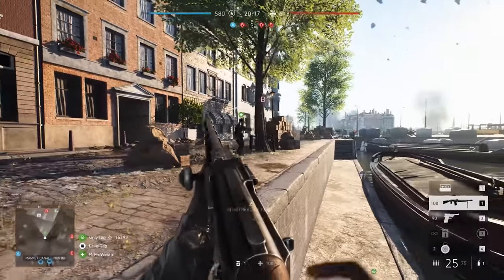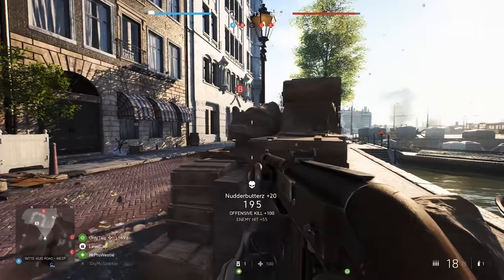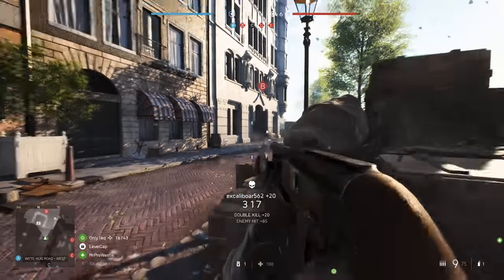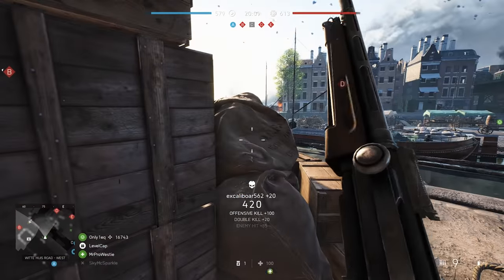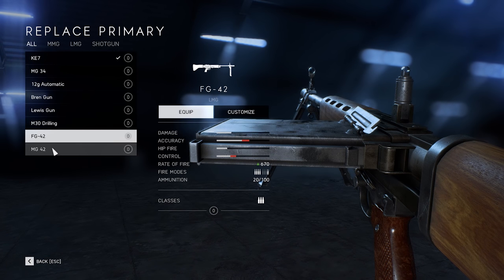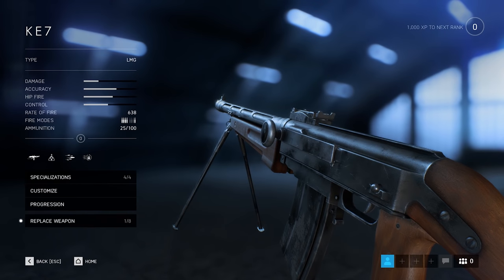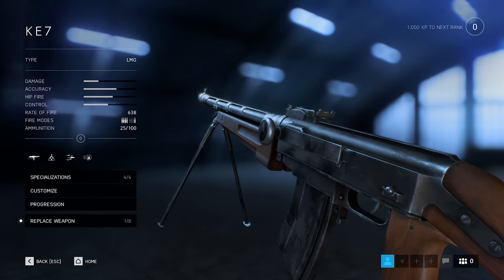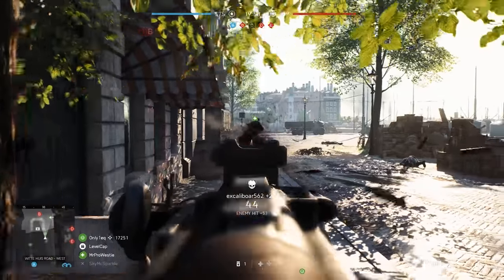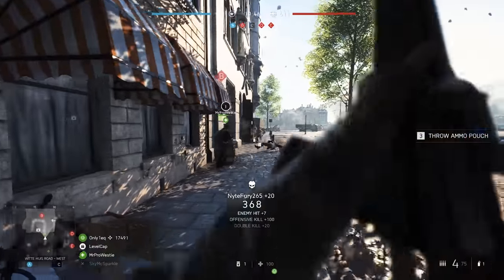So a good support player should be near the firefights, making sure you have the firepower to keep up the attack or maintain the defense. As a support, you get access to three different weapon classes: light machine guns, medium machine guns, and shotguns. Your starting weapon is the KE-7, a light machine gun that's perfect for running and gunning, but also laying down accurate fire with its built-in bipod. This weapon is highly versatile and can be further specialized through the progression system.